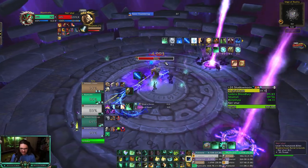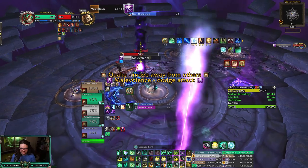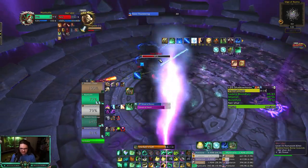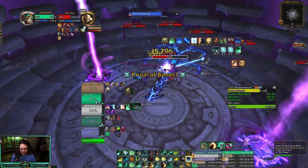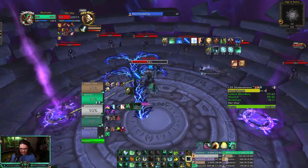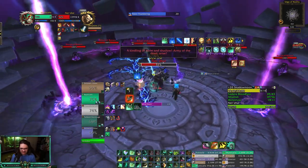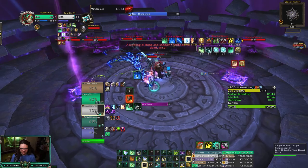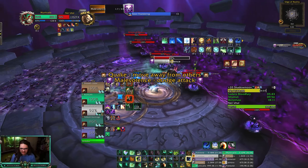Shayloon's Gift, Feyline Stomp — a lot of damage. Try and throw Renewing Mist whenever I can. That's the fight — nothing crazy. We're gonna keep avoiding. Shayloon's Gift here — get a buff, boom, we got bonus healing, and we're just gonna crank it. Shayloon's Gift is really good value on boss fights. We're gonna Chiji here too because we're taking some heat. Throwing Enveloping Mist out, Essence Font — going for Feyline Stomp.